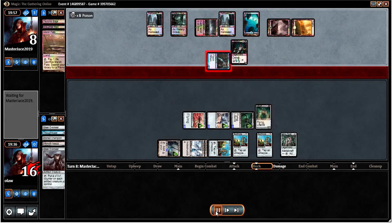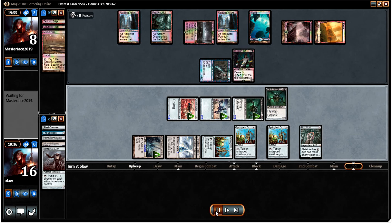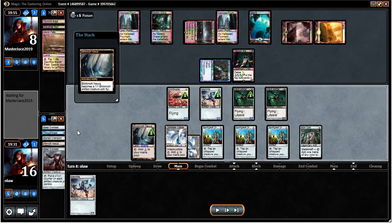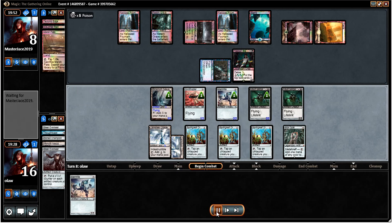First attack does some damage — he's down to 16. When he activated Tasigur and I gave him Inquisition, given that our hand is empty, that's not really too devastating. Obviously he was looking to get that Slaughter Pact back, which would have been ideal for him.